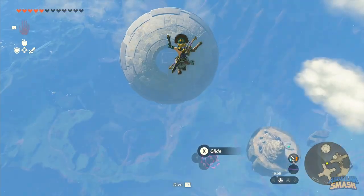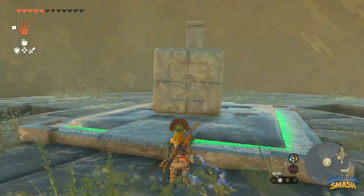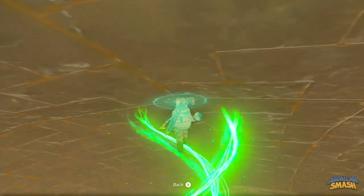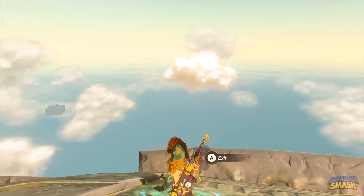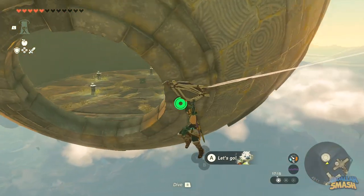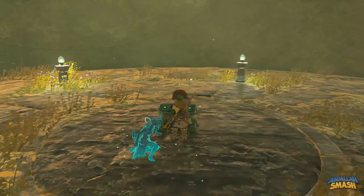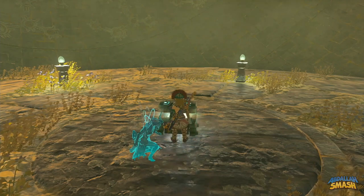Once you do that, launch Link into that same hole and place the stone cube on top of the switch to make the sphere start rotating. Get to high ground and use Ascend to reach the exterior of the sphere. Your goal is to locate the hole on the bottom half of the sphere and fly inside to find the treasure chest. Open it up to reveal the Zonite Shin Guards.